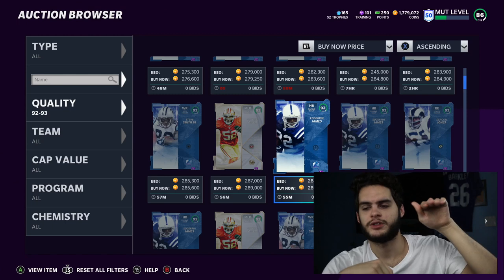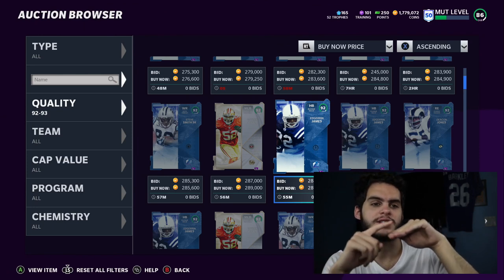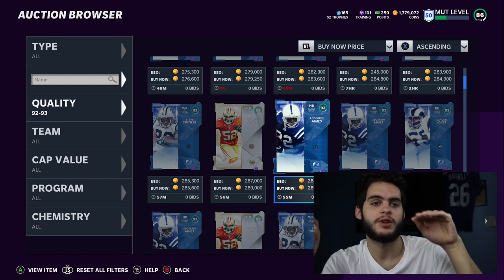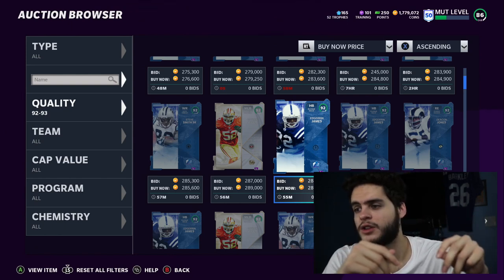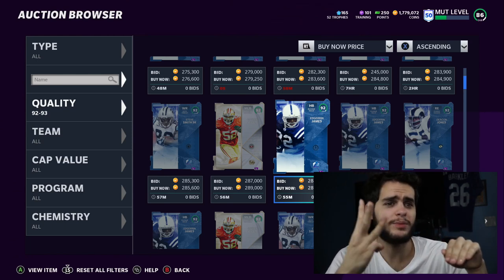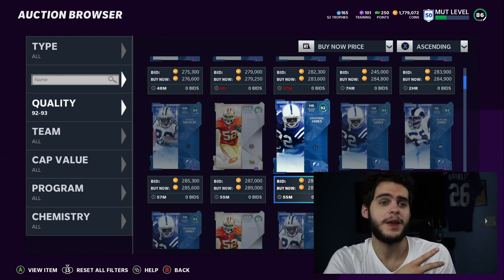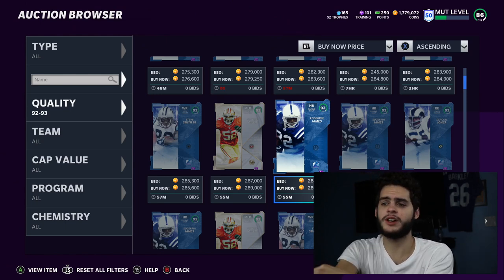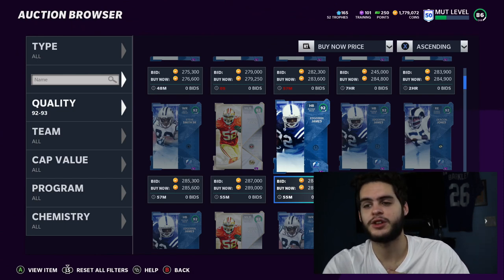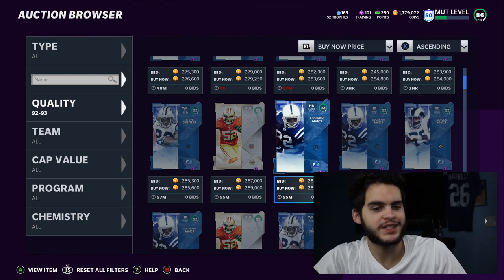Here's why going into a new promo with no coins is devastating: your team was worth a certain amount before Most Feared dropped. You could sell Brett Favre for 300k and swap him for a new Most Feared player — an even swap. But after the promo drops, card values fall. Now Brett Favre is only worth 200k, but you need 400k for a new player, so you have to sell two or three players to get what you want. It's the worst feeling.